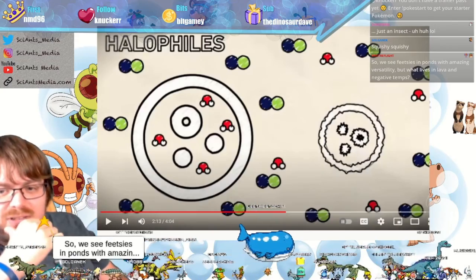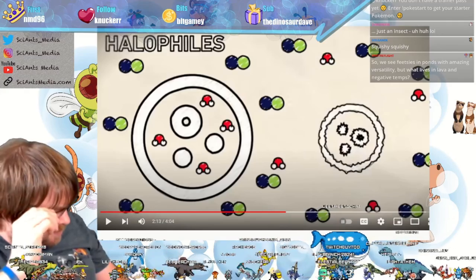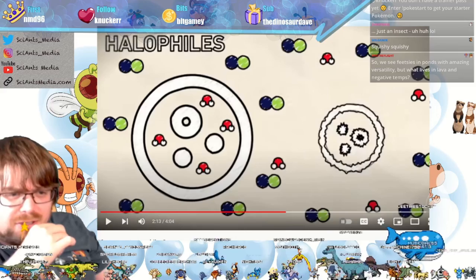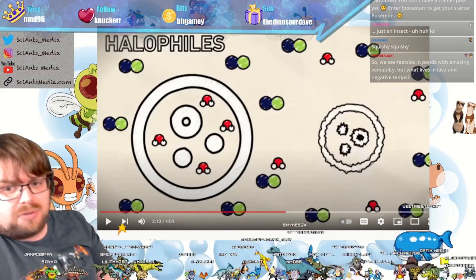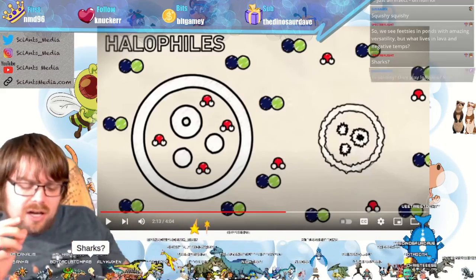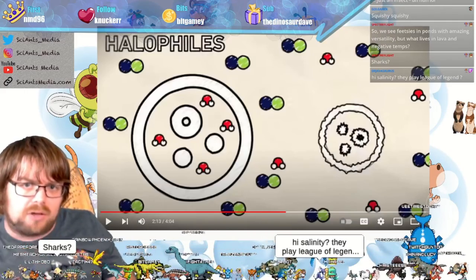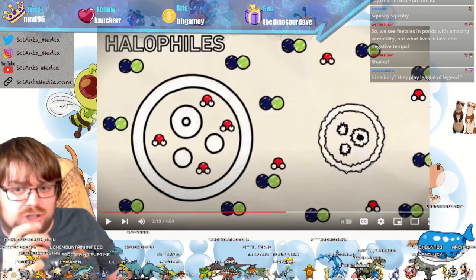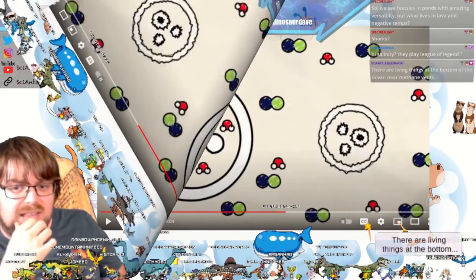We see feces and ponds — amazing versatility — but we'll also cover lava and negative temperatures. Tardigrades will survive really cold temperatures, but there are bacteria that survive at really, really cold temperatures too. In the Antarctic, they even survive the changes of melting and refreezing that happen over the course of a day, so they're very, very adapted to it.